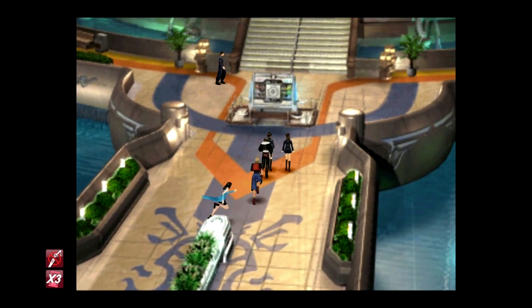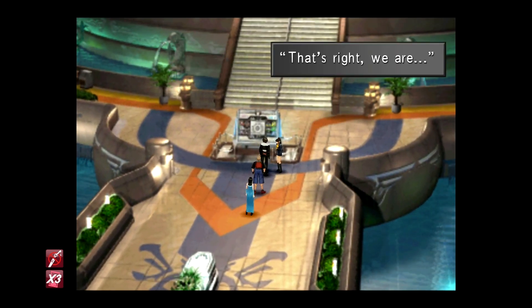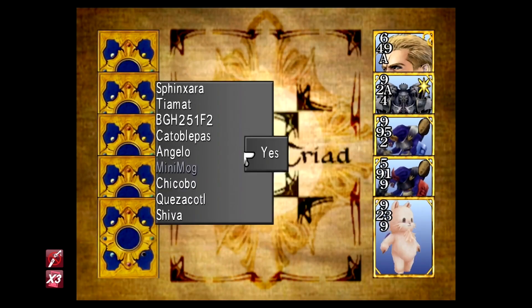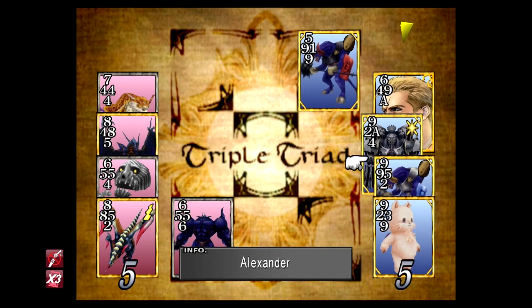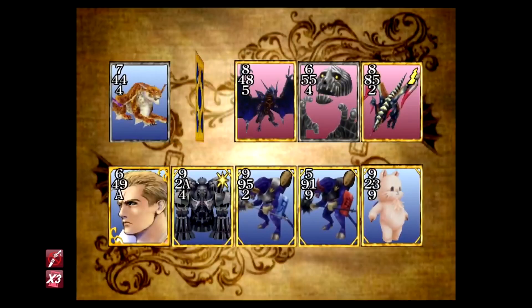Number three is Diamond Card Princess. Diamond, also known as the Diamond Duo, are the twins found in front of the directory. You can challenge either one since they play as a duo. Once again they're pretty easy, but they also have some high-level boss cards that you may want to spend some time collecting here.